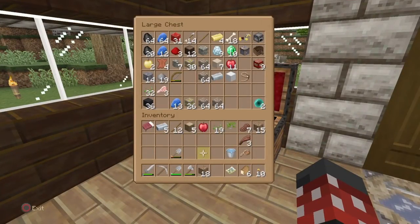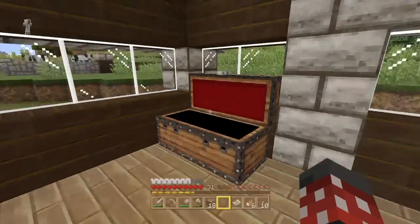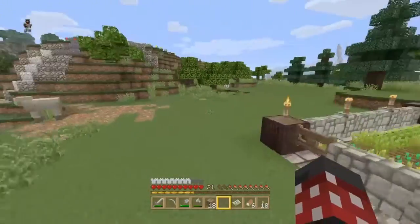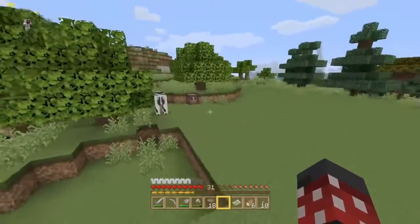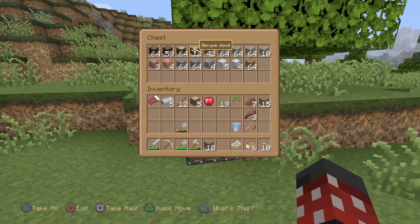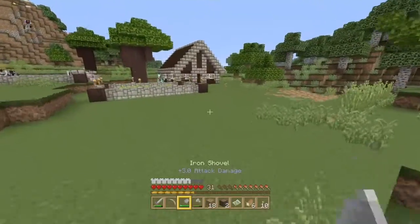I don't think we have any extra chests laying around. I could go get the chest from the desert temple, but I have a chest over here with a lot of wood for the storage house, so I could just take a couple pieces of dark oak and bring that back to the house.